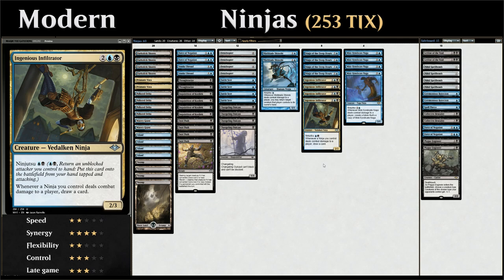Ingenious Infiltrator also says whenever a ninja we control deals combat damage to a player, we get to draw a card. The Infiltrator itself is also a ninja, so it draws a card when it deals damage to the opponent. If we Ninjutsu it into play, it's going to be unblocked, meaning it connects right away and we get ahead on cards. The more ninjas we have in play, the more powerful the Infiltrator becomes. The goal is to play cheap evasive creatures to enable Ninjutsu, then follow up with Ninjutsu creatures that have beneficial effects when they deal damage.